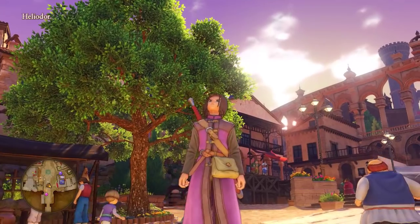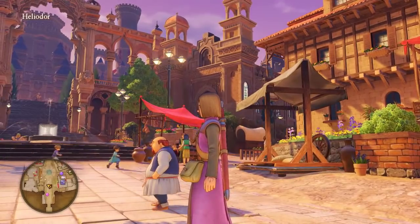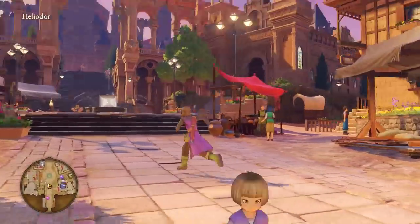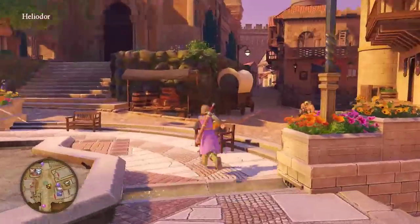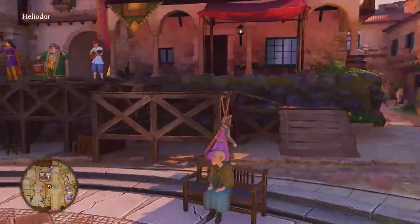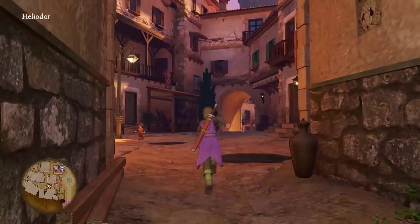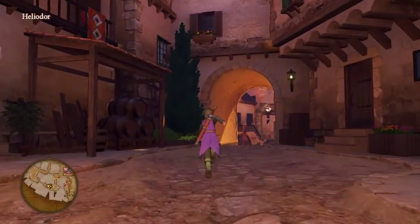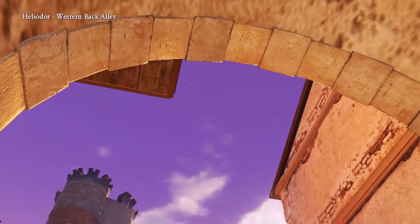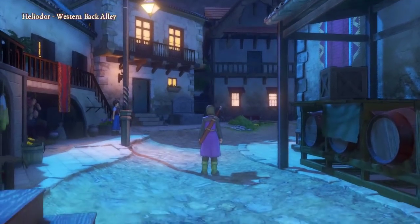So instead of entirely relying on green, they've chosen to spike every single place you can possibly look in the entire city with wine red. No matter where we look, we're going to see wine red. Any perspective we can possibly have will have at least one wine red flag or hanging or something in it. Wine red is a color of life, and it keeps you from feeling like the city is dead. It's definitely on purpose — it's much too carefully done to be on accident.